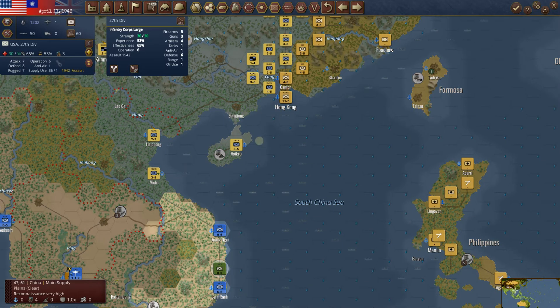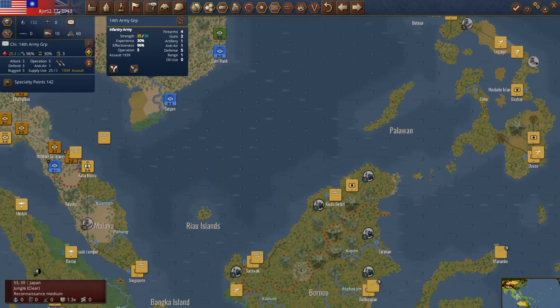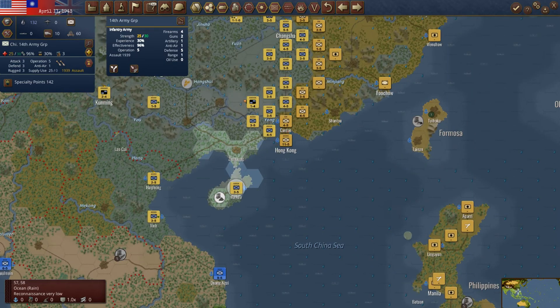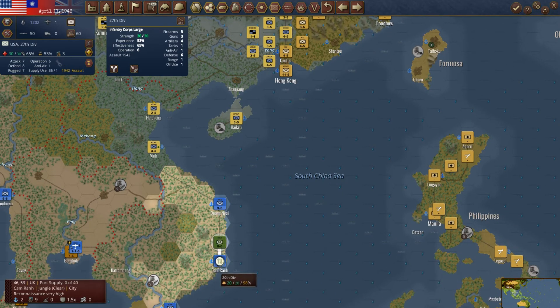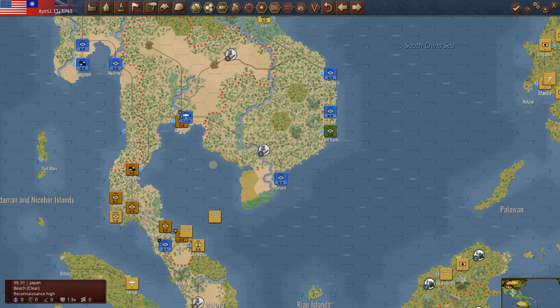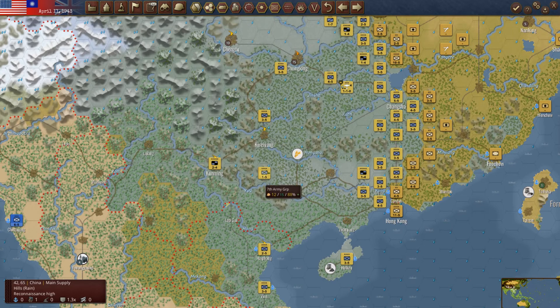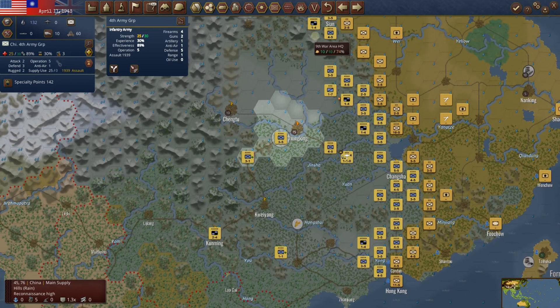We could jump this American unit up to Haku and start having the Americans come to China — that could be fun. We could eventually launch an invasion from Hong Kong if we can take these units. He's at 30-of-30. I'll switch these two so he's ready next time, and we'll take him somewhere. Let's get up into China, go up the road past Chungking — beep beep, here we go. He might be trying to make a little push there, but we've got more on the way.